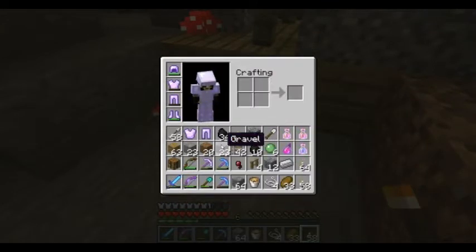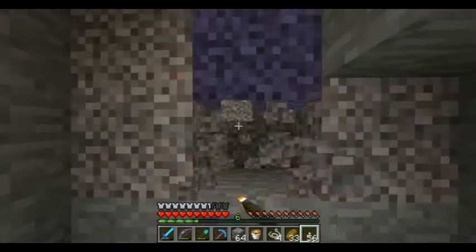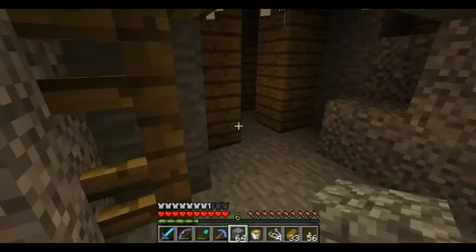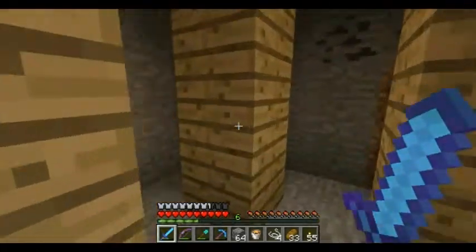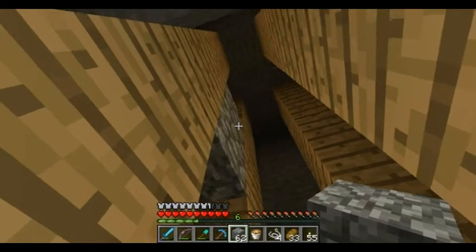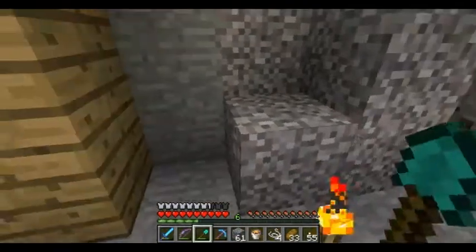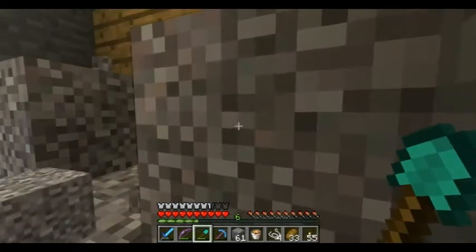Do we have anything else we want to put down? We can drop the gravel instead and keep the gunpowder. Let's see if there's anything back this way - there might be. I grabbed the wrong thing - shovel. I hear a skeleton. I hope he might be above us. Oh wait, it doesn't go up anywhere - lame, I thought it did. Alright, so we're safe. Oh, but he might be this way. I saw a creeper though.